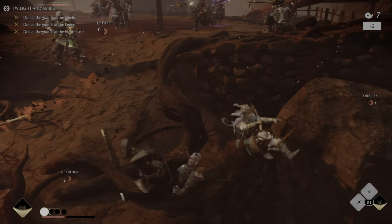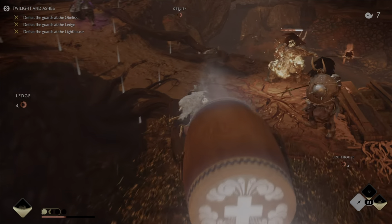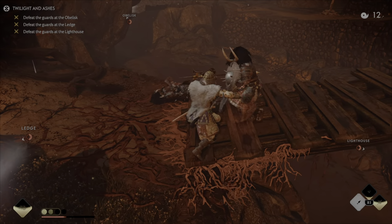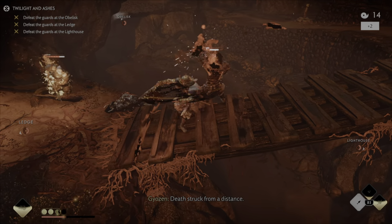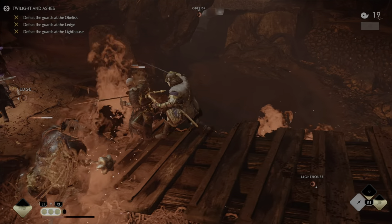They're coming in hot! You saw the Masamune's Edge proc on that ultimate — it just does ridiculous amounts of damage. And you just run in and use your ghost weapons when they're off cooldown.